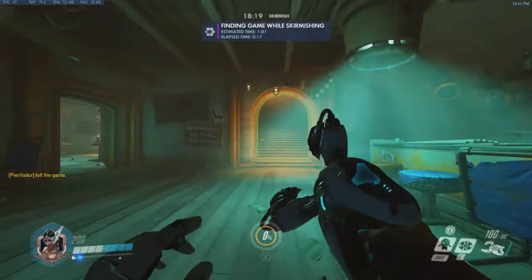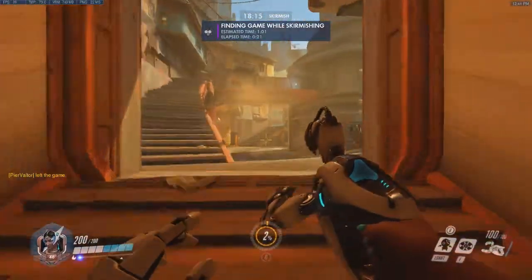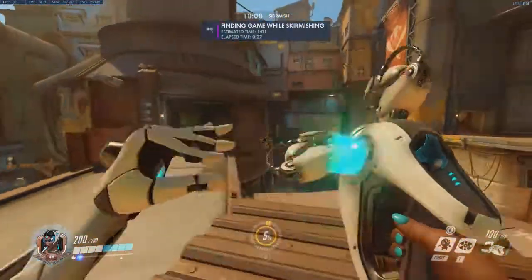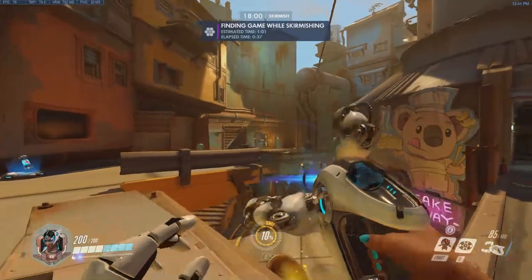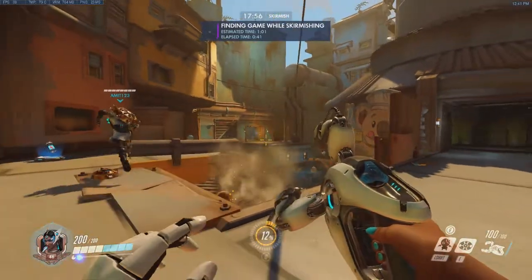So apparently she's a healer. This is Symmetra. Got a weird little gun thing which, as my friend told me, it does more damage over time. That seems to be what it does - yeah, increasing damage. Hold to charge and that releases a little fireball thing that goes slowly but does quite a bit of damage.